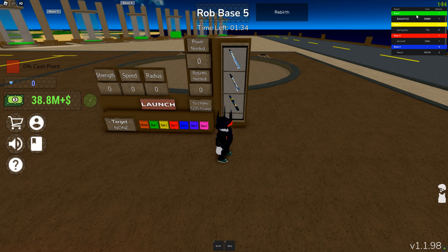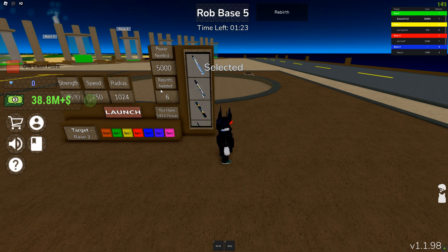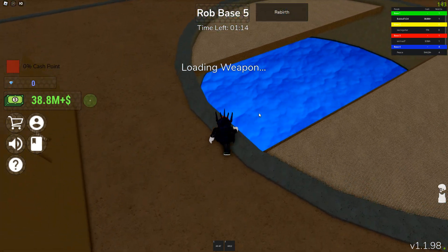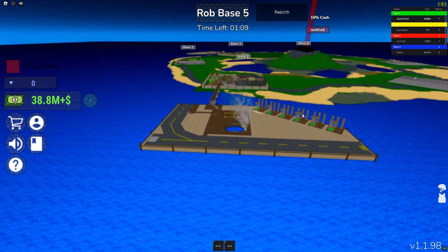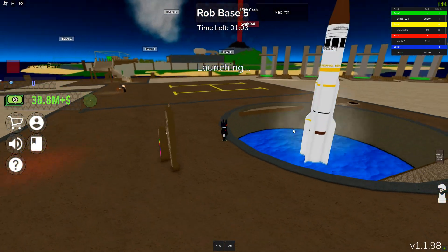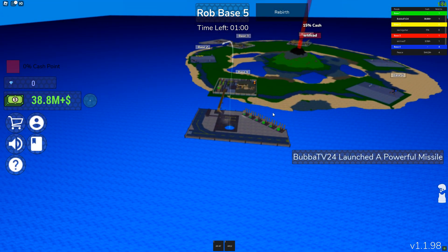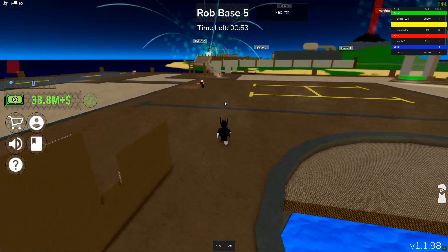We can come over here and hit base two if we really want to. We need more rebirths to unlock the best missiles — up to six for the best one — but I can do this one. We need 2300 power, which we have. Let's go ahead and launch it. It's coming out of this hole and going up into the air, just like the last one. There it goes — the missile is heading to base two, unfortunately targeting poor Zaviv Guitar. Sorry dude, I'm doing this for a video!